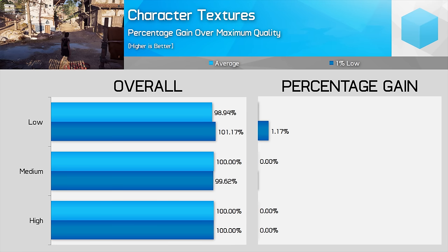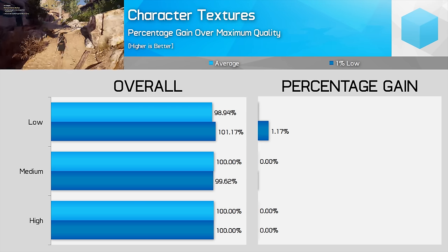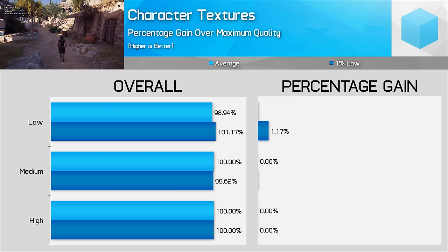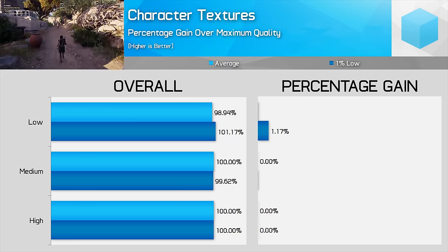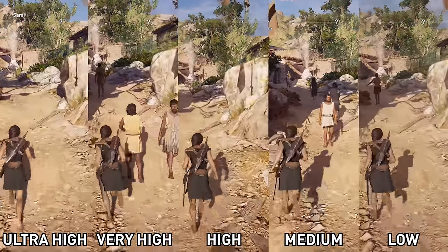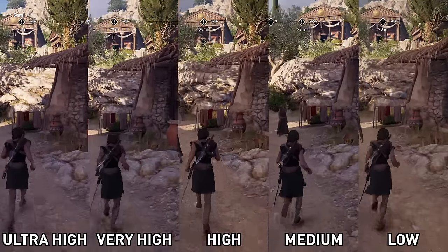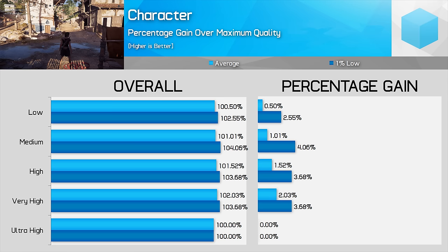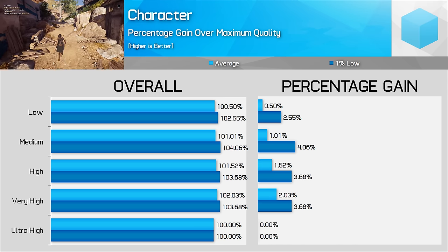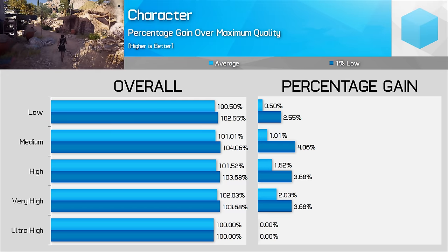Ubisoft provides a separate quality setting for Character Textures as opposed to general environment textures. Again, this setting makes very little difference to performance, and High delivers the best visual quality, so stick with High. Character Quality was a bit of an enigma — I didn't really spot much of a difference. There was a very slight reduction to the character models between Ultra High and Low, with no significant performance difference either, though I'd recommend dropping from Ultra High to Very High for a slight gain in NPC-dense areas for basically no visual difference.